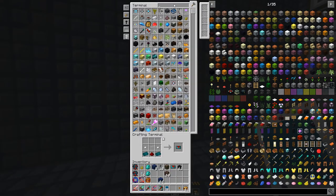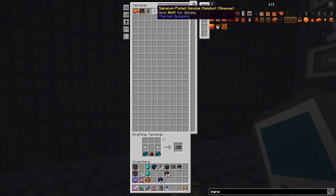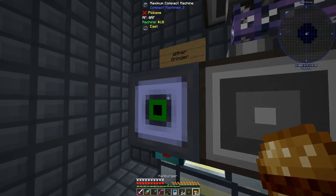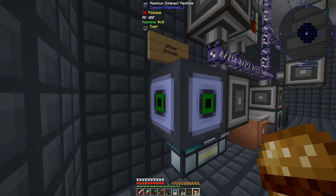We need to send items back outside of the compact machine, and then set the wither builder up right in the middle. We can test to make sure - show working area - and there we go. Now just for grins and giggles, let's take four soul sand and then three skulls. It's not going to build it because we don't have RF, so we need the signal and plated item duct. Let's do that - impulse item duct. The north side is where the items are going to be coming in.